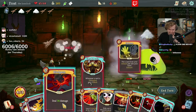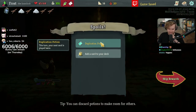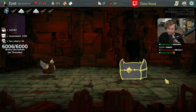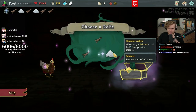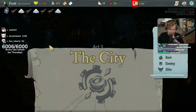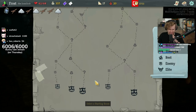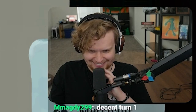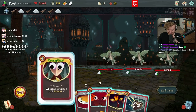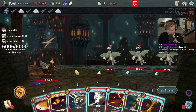It honestly doesn't get old, does it? Bonk. An offering or a fiend fire? I'll take the Charon's Ashes please. Nine damage every single time I exhaust a card, and every time I exhaust a card I get four cards in return. This is nice.